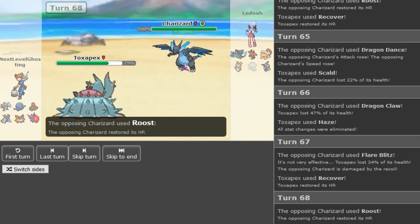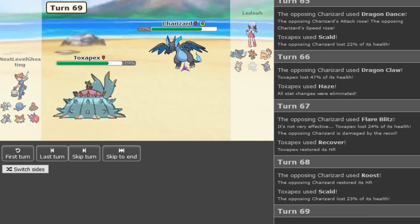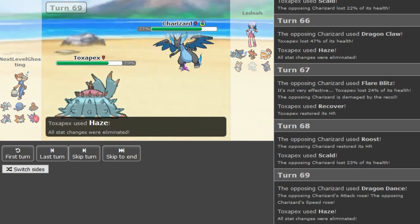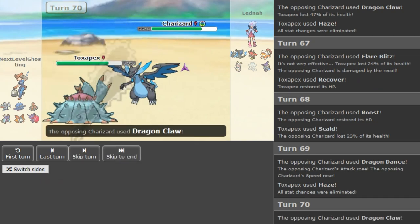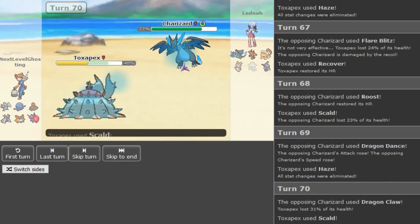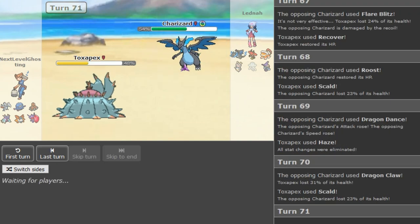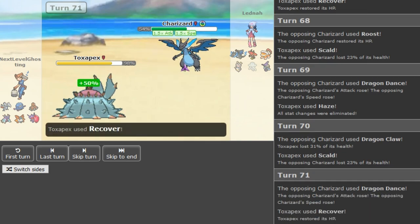If you just keep clicking Scald you always guarantee Dactrio revenges the Zard. This has to be so painful for Latina. I'd be so salty. I'd just say I don't want to play this game anymore if I was in Latina's position for a few hours at least — and I'd bring a Dactrio next time.